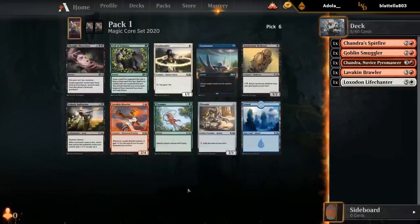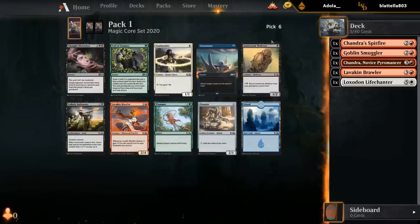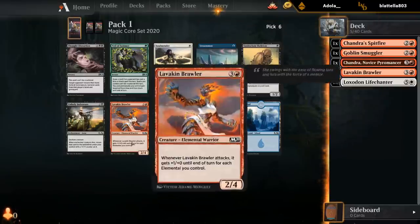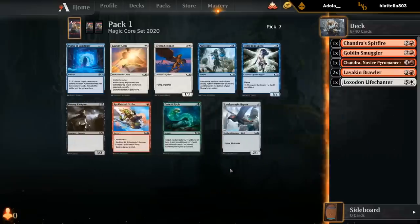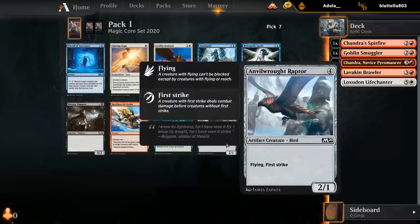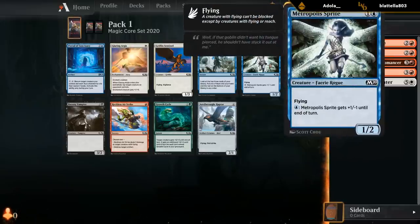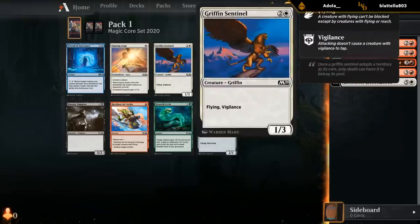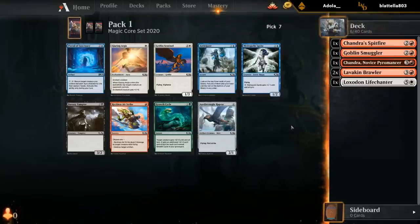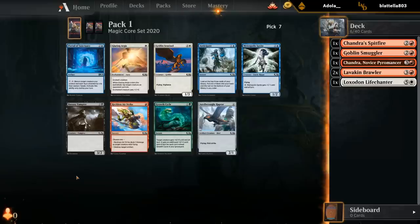Not a Brawler, so I don't see a reason to deviate — stick to red. Next pack is the first where we don't really have a good red card. Not a fan of the Raptor — one toughness dies to the bow too easily. So we're looking at maybe Metropolis Sprite on the off-chance we end up in blue, or just take a Sentinel as a weak white card in case we end up red-white. Maybe a Portal of Sanctuary — definitely some neat combos with that card. I think I'm liking the Sprite the most here.